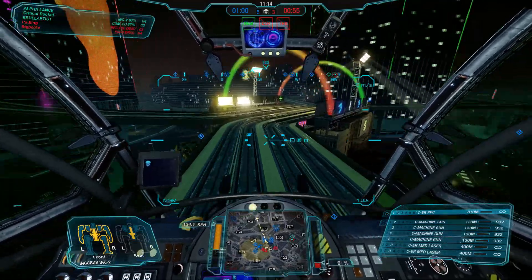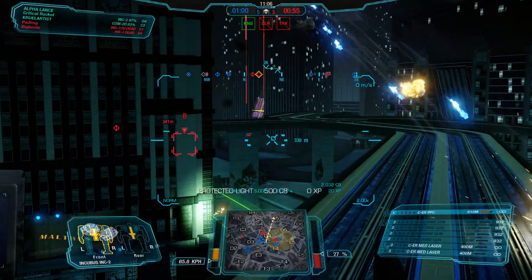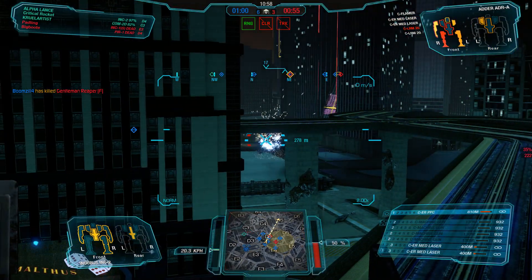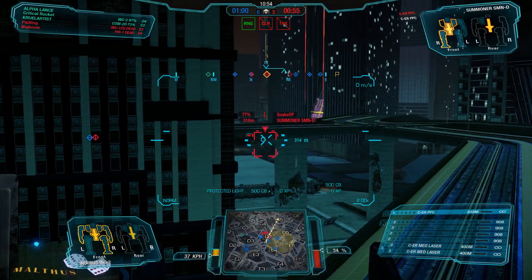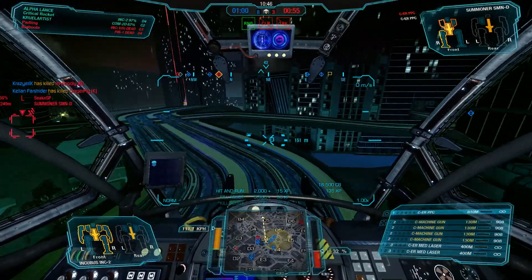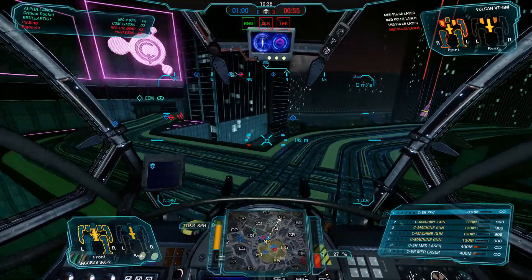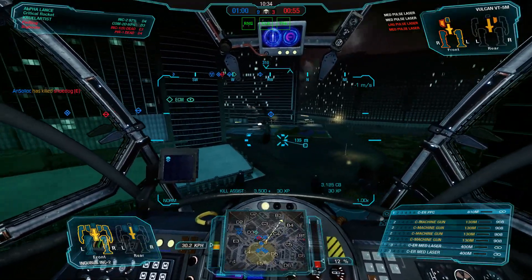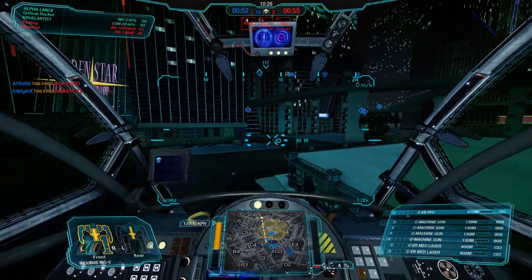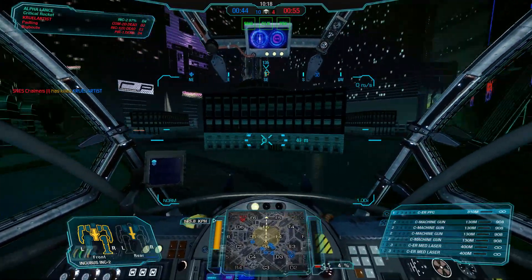The Incubus 2, hardpoint-wise, has three energy and five ballistic. This is the model that you will be focusing mainly on machine guns with, I imagine. I can't really see doing much else with a 30-tonner that will give you any decent ballistics. So this is the mech that PGI gave all the ballistic hardpoints to, clearly emphasizing running it with a lot of machine guns and some backup energy weaponry. I personally think that the quad machine guns are the best version of the setup for this mech. The light machine gun version, which comes up later on, is okay, but I'm not enamoured with it. Outside of that, the Incubus 2 is fun — it just needs a little bit of tweaking to make it good.